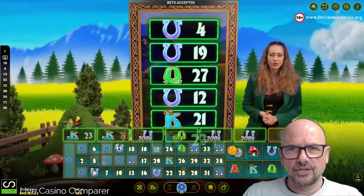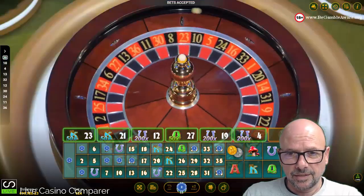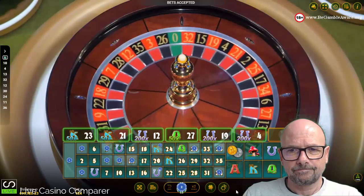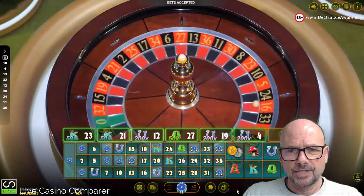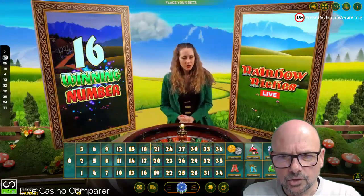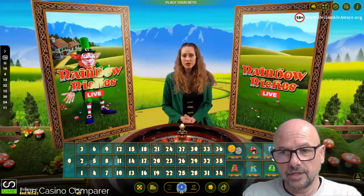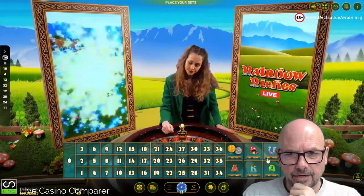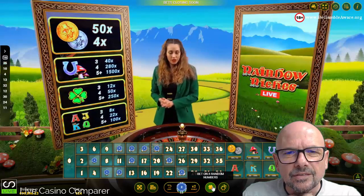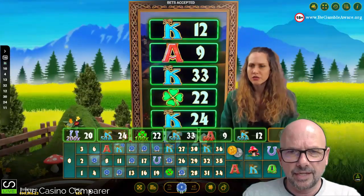There's no re-bet facility on this playing interface, which is rather annoying — you've got to place a bet every time unless I've just missed it. I've got undo, bet amount, and double. We got number 16 and missed it. The horseshoe came up too — had I bet on it, we would have had three horseshoes for a 40x payout. The 'bet on four random numbers' option is there but not particularly helpful.